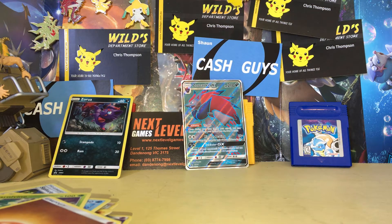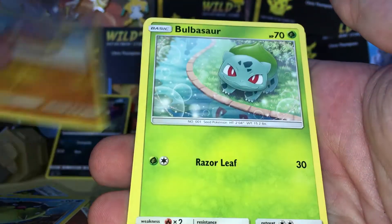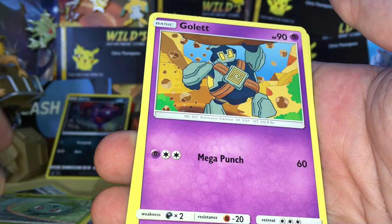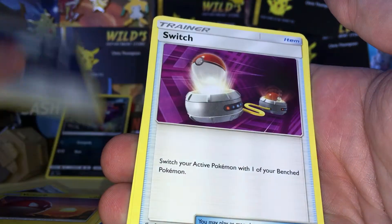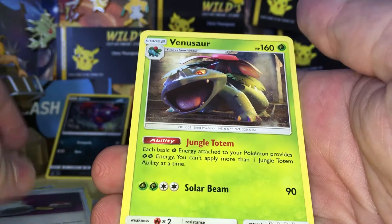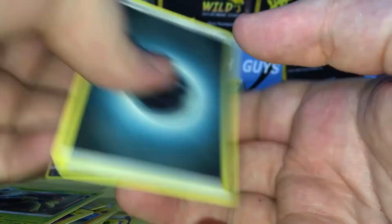We're on to the last pack of cards. Let's hope we can pull a Shining — please, that would be really nice. Alrighty, we have got a Qwilfish, a Stunfisk, a Bulbasaur, a Golette, a Voltorb, a Double Colorless Energy, a Switch, a Venusaur, a Bewear Reverse Holo, and a Shaymin Holo Rare.